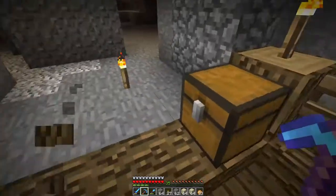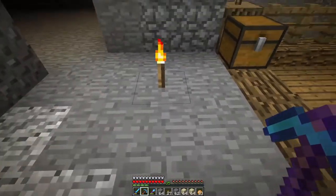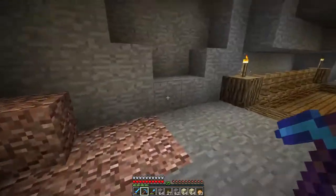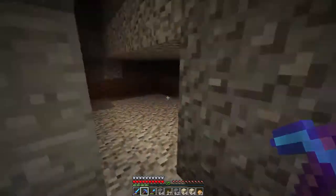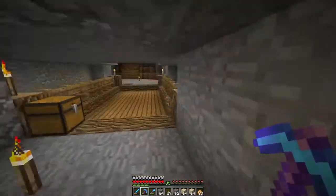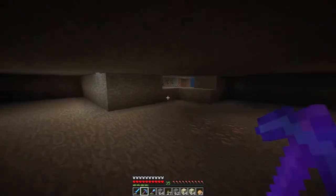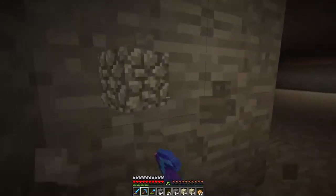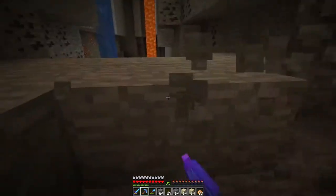I forgot to say — I'm going to want pistons holding the door closed, so it will be like a secret entrance almost. We'll have a button right here that'll open all the pistons, so we just walk in, get our sugarcane, walk out, and then lock it up so no one else can come in and steal our delicious, amazing books.